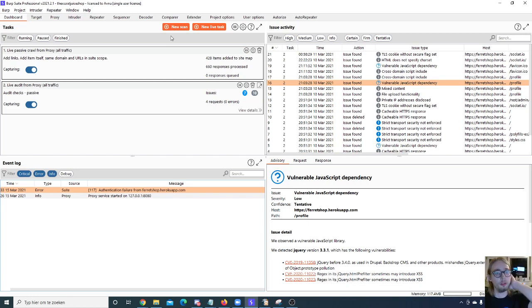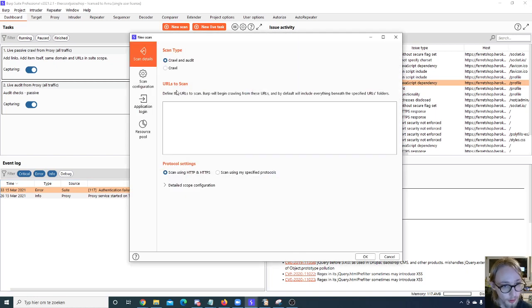In the Scans section, we have a few different types: crawling, crawl and audit, and audit selected items. Audit selected items is only available from different context menus. You can click the New Scan button and see the crawl and audit options. Crawling allows Burp to automatically go through the whole website, collect anything that looks like a URL, try to navigate to it, and add it to the list — trying to click every single URL it sees.